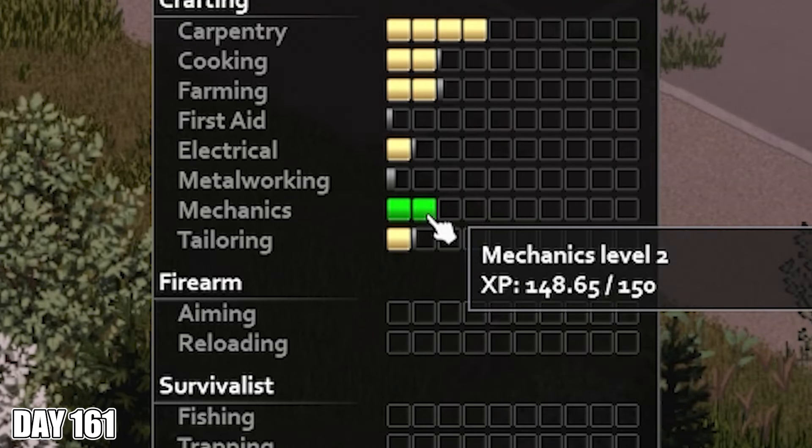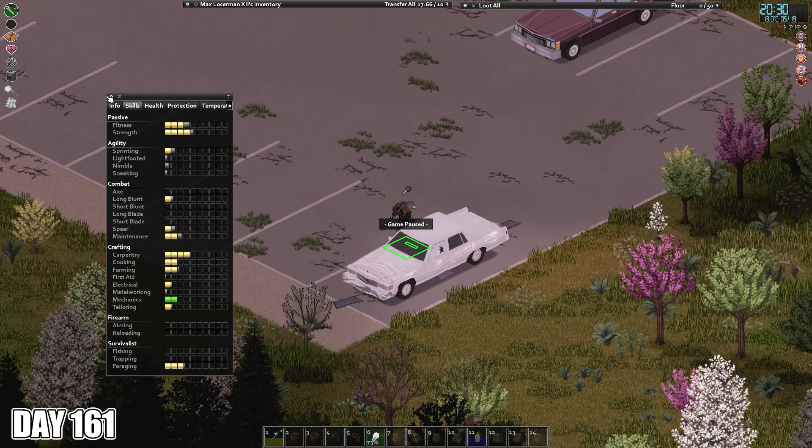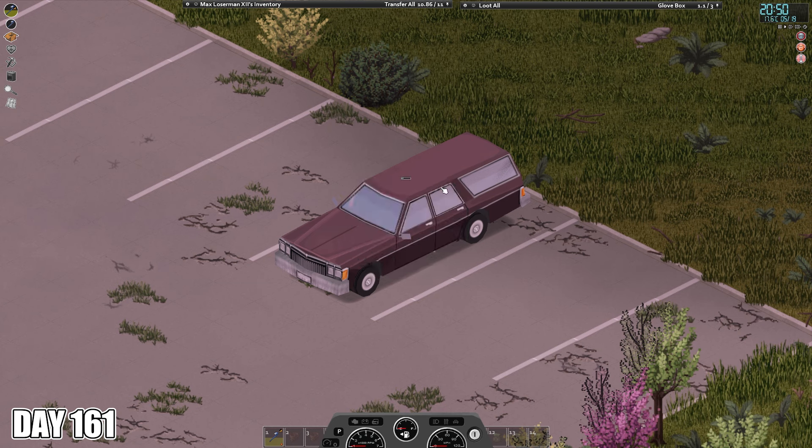On day 161, I finally hit level 2 mechanics, which combined with my level in electronics allowed me to hotwire cars. I immediately hotwired the one good quality car in the parking lot and took it home.